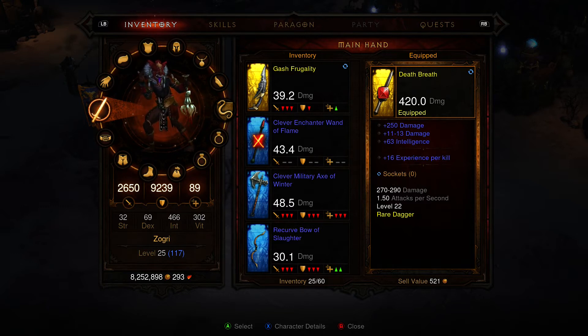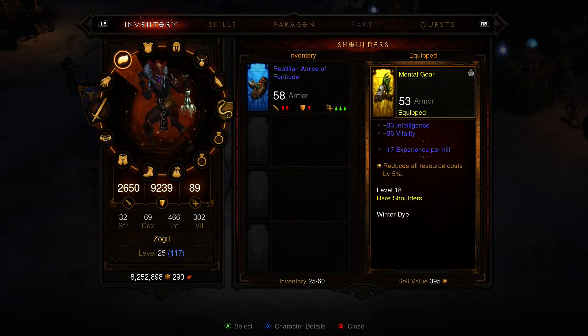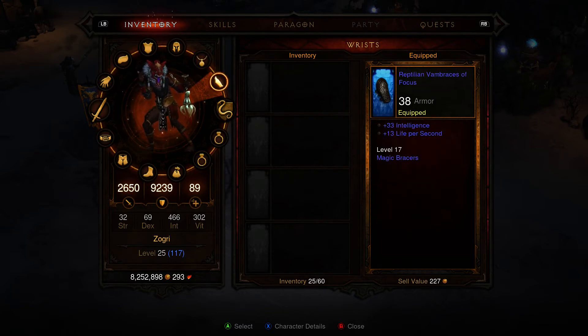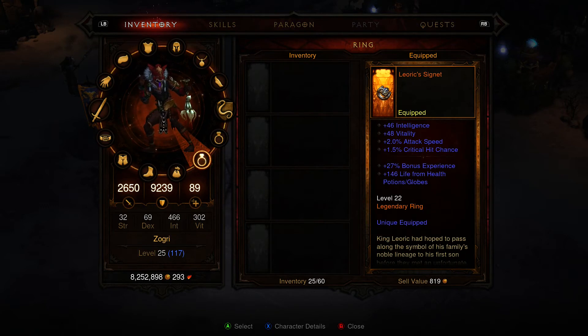So where do you see these complex stats? Well, first off, you're going to see it here on the weapons themselves and the other items. You see here on my main equipped weapon, one of the extra stats besides the damage and the intelligence is plus 16 experience per kill. There's life per hit — that's a healing thing — your gold from monsters, plus 9 poison skill damage, life per second. They all add up, and you wonder, where is all that at?